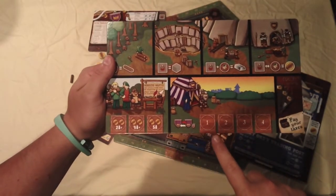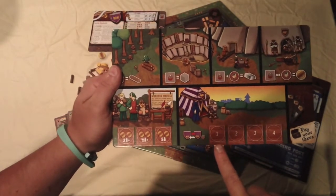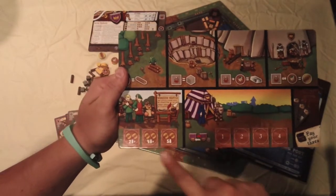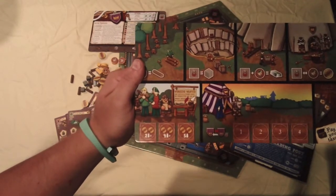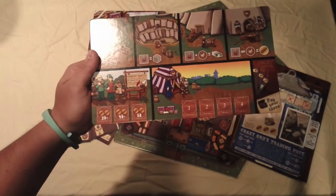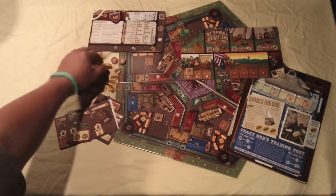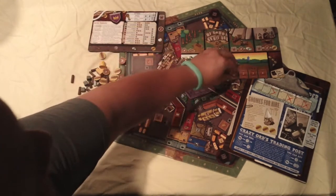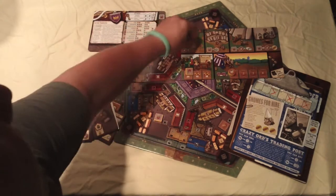Here are the more generic resource placement areas. First we have the king's court — if you place a worker there you get to change your turn order, which is good if you want to go earlier or later. Second is the recruitment center, where you put a worker and a couple of gold coins to recruit another worker. On the top part you collect gold, stone, and wood by placing workers in different spots — for example, placing elves in that quadrant gets you some wood.